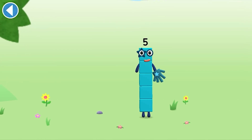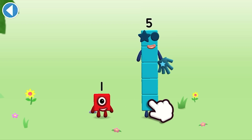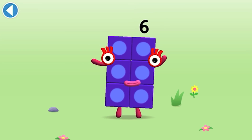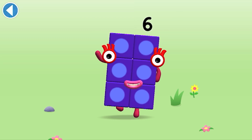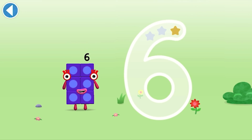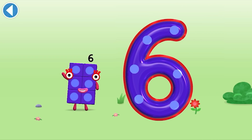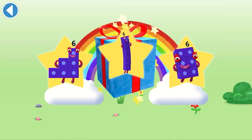You're about to meet number block six. Can you add one to five and make number block six? Drag number block one on to number block five. Brilliant! This is number block six. This number block is made up of six blocks. Start with a curve, round with a swish — that's the way to make a six! Well done!